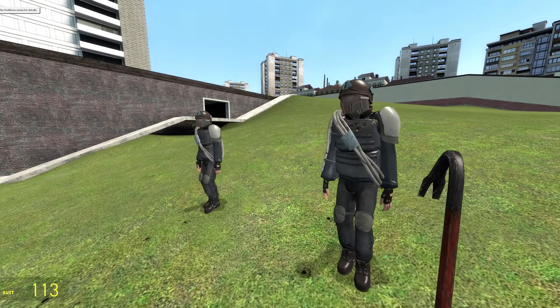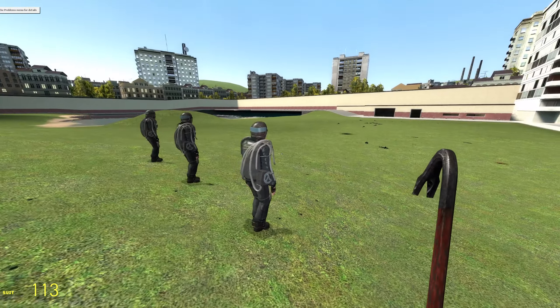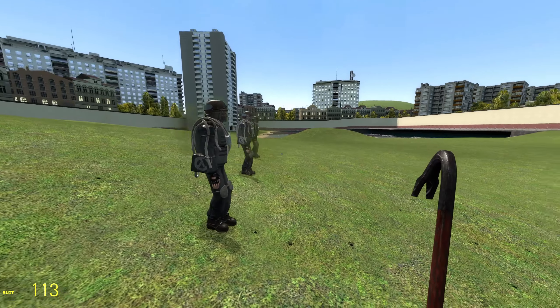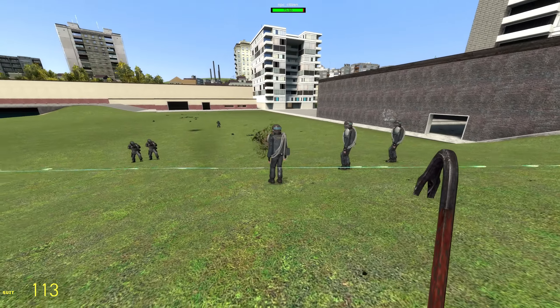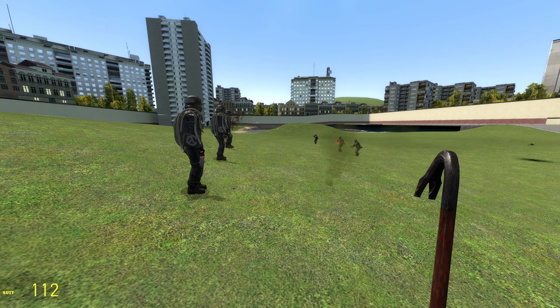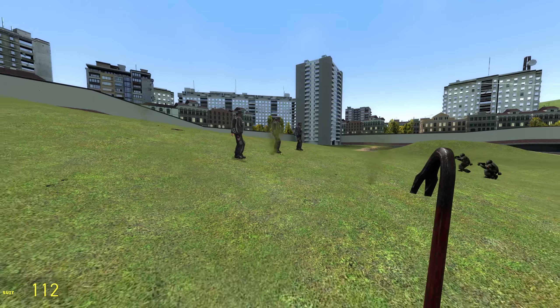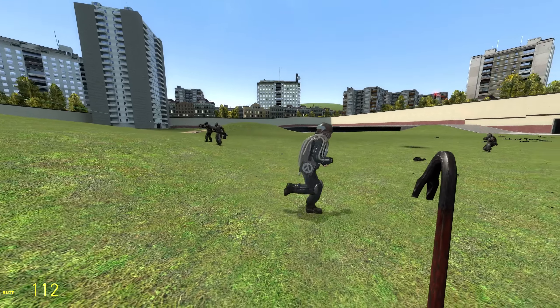Next up, we have the Tau Gunner, and definitely an oddball, that's for sure. Let's go ahead and see what they're packing. Alright, there's the Combine. Something tells me we might be missing something. I was getting errors with this particular one — I do have everything downloaded, just so you all know. I guess they're just going to run away.